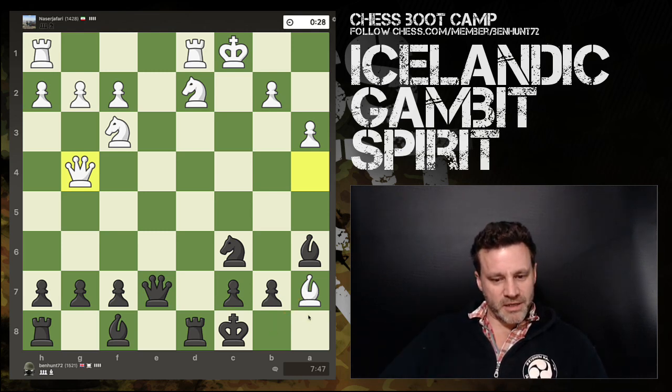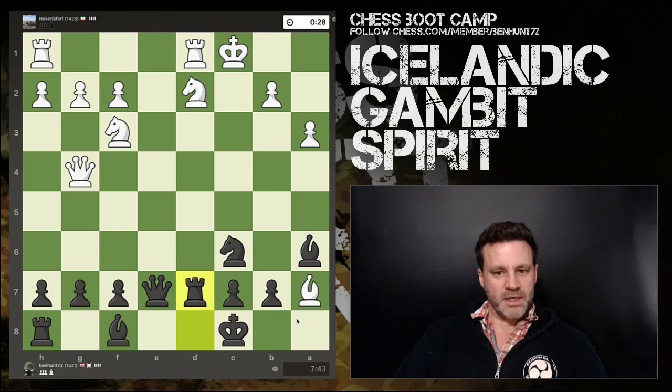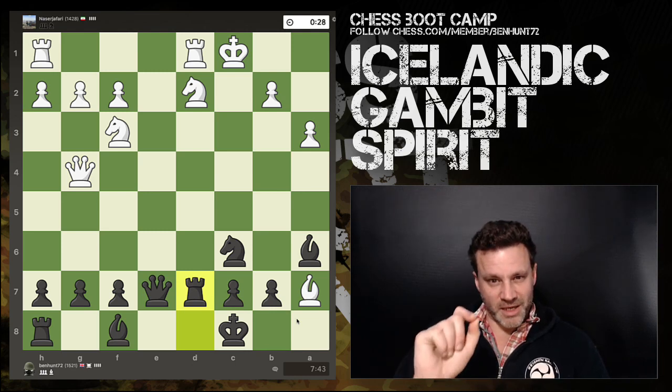Queen g4 check, and now it gets interesting. The bishop suddenly comes to life because my king can't move out of check, so I have to block: rook d7. This guy is now getting 10 seconds every time he moves.